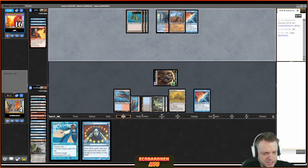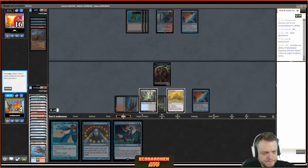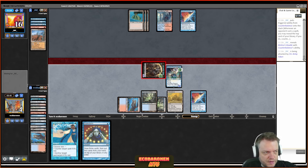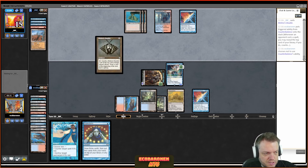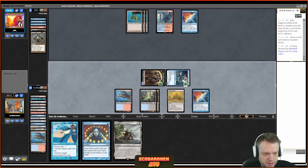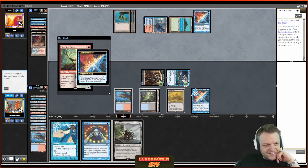I cast Brainstorm and flip a land — fortunate — though that means the Baubles aren't playable this turn. I still feel that if I keep one Bauble I can sneak it in later, since my opponent is very likely to shuffle away that Misty. The opponent plays a surveil land. Here comes a Murktide Regent. I wonder what a skilled magician does here — fetch, check the Counterbalance — but no Murktide on top. So there's a 6/6 Murktide and I draw a blank.